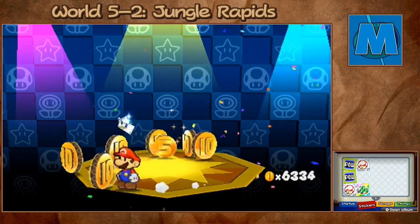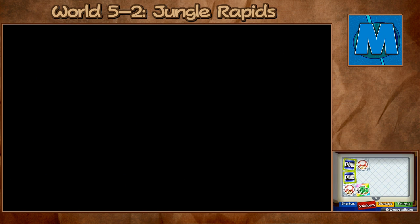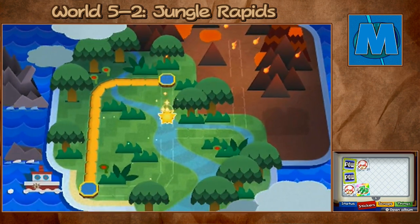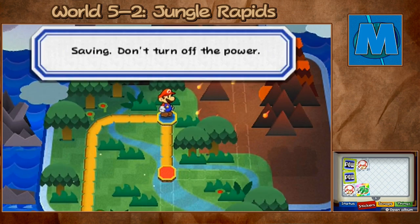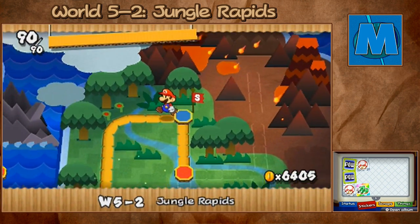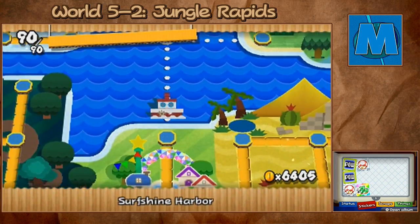You got more coins than I thought you would, just for fighting those little shy guys you found before. 6,400 — that's not bad. Either way, that is of course the end of the chapter, and it's going to open up World 5-3. Very, very short chapter. But before we go to 5-3 — not 6-3 — let's actually head back to Diegelberg and see what that guy wants from us.